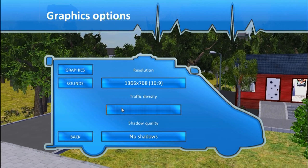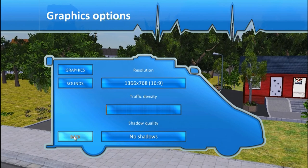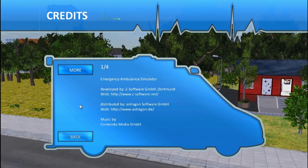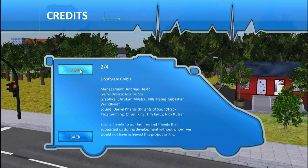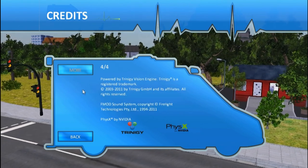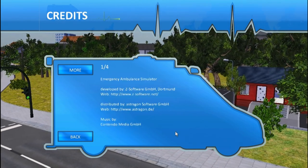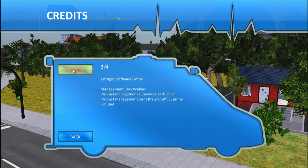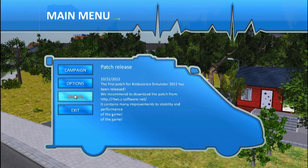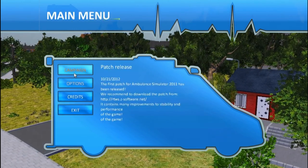Resolution, traffic density and shadow control equals your graphics - that's it. Credits - oh wow. No wonder it's so rubbish, there's hardly anybody. Special thanks to... physics? Did they pay just to put that in? No way does this have physics. That's such a lie. Exit - that's a good button. I want to do that all the time.